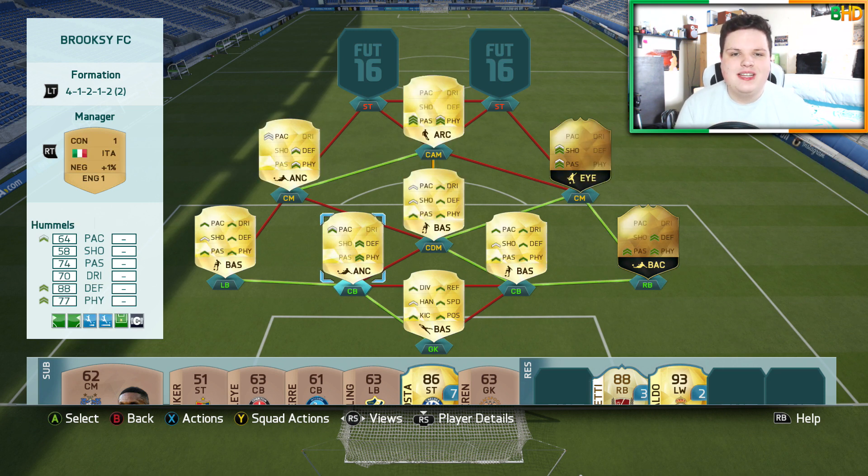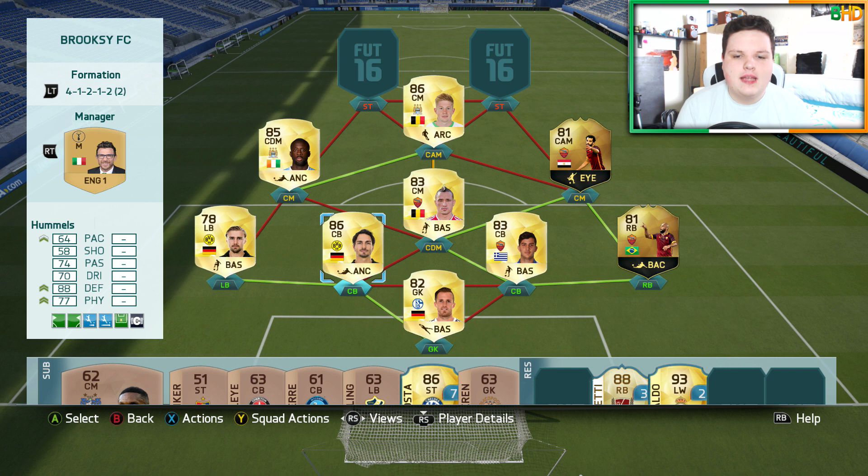We've got four midfielders: a CDM, two CMs, and a CAM. We have two City players and two Roma players. We have Nainggolan at CDM, in-form Mohamed Salah and Yaya Toure at centre mid, and Kevin De Bruyne at CAM. You could have gone for David Silva if you wanted. Nainggolan sweeps up everything. Salah is a pace demon and an absolutely great player. Toure on the other side is fantastic — you guys know how much I love Yaya Toure. And KDB, now that I've used him in this team, he's incredible.